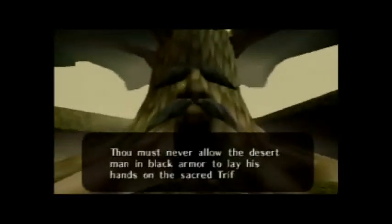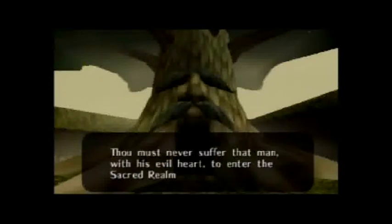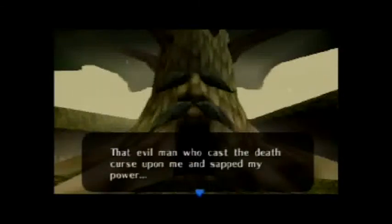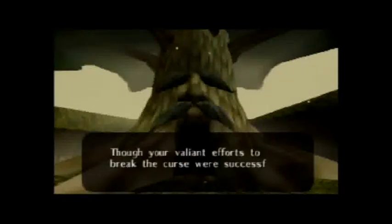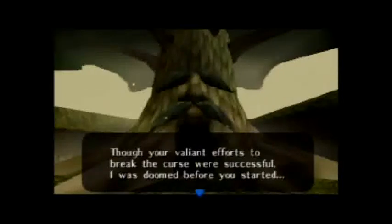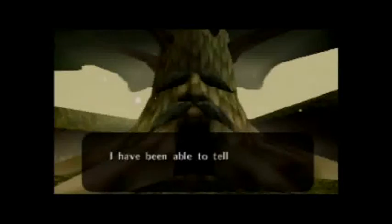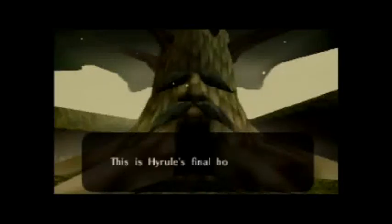The golden triangles remained, and since then the sacred triangles have become the basis of our world's prophecy. The resting place of the triangles became the sacred realm. The sacred Triforce — thou must never allow the desert man in black armor to lay his hands on the sacred Triforce. Thou must never suffer that man with his evil heart to enter the sacred realm of legend. That evil man who cast the death curse upon me and sapped my power. Because of that curse, my end is nigh. Though your valiant efforts to break the curse were successful, I was doomed before you started. I will pass away soon, but do not grieve for me.